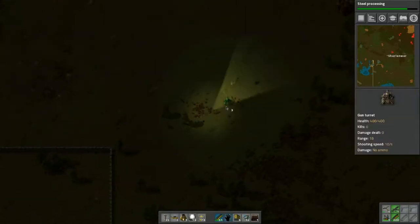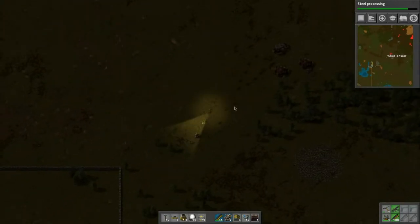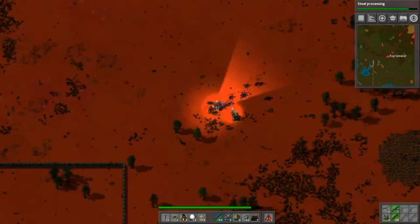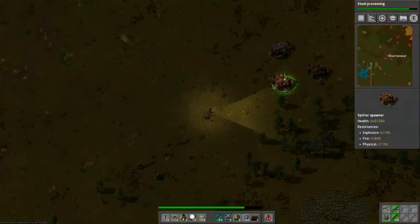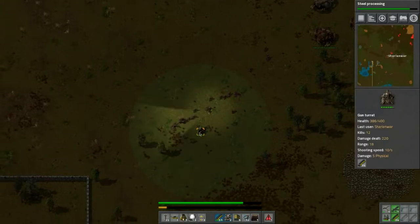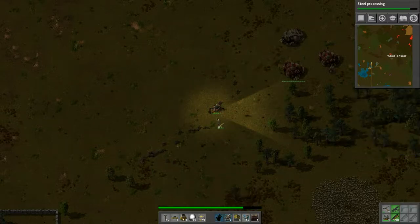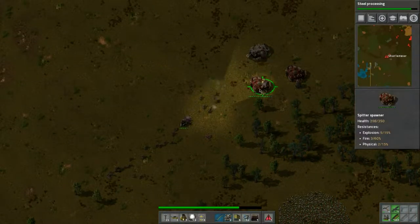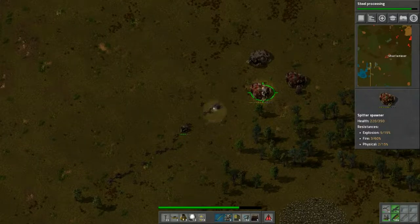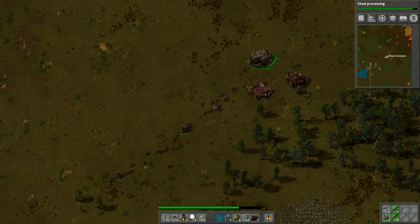Now we need to place one of these and let the turret do the work. We need to pull the turret up closer — bring the turret, put it right there. They use up a lot of bullets, that's just the way it goes. Boom — there's one gone!